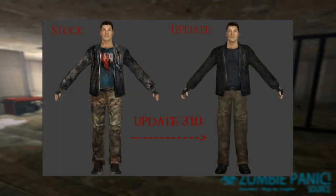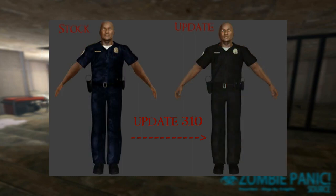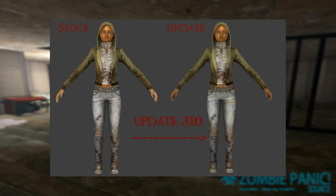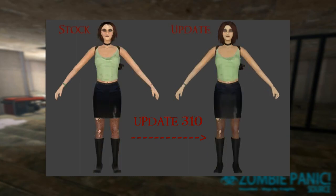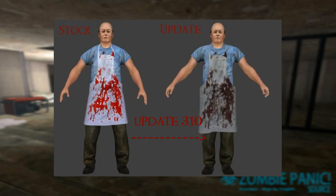In August of 2019, a modder known as Mage developed a pack of corrections for Paul, published in the ZPS Workshop as an add-on. His update was implemented officially in the 3.1.0 Unstable version of ZPS. At the end of 2019, Mage released the final pack of corrections for all ZPS characters, which also included view models, gore models, and in-game portraits. We hope you've enjoyed this video and hope to see you in-game soon!